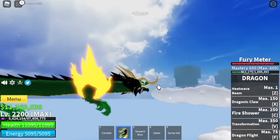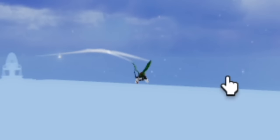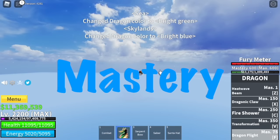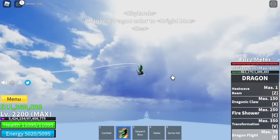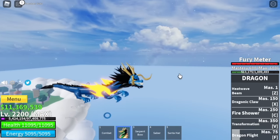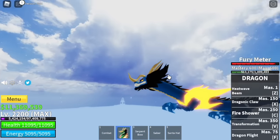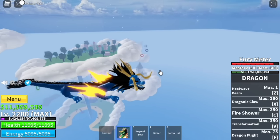Aside from this, when you're in human form, your dragon flight — the wing of your human form — is also colored green. Next up, we got the blue color. Mastery requirement is also zero, so you can change to blue the moment you get the dragon fruit. But you need dragon flight, so at least 75 mastery. Here is the blue dragon form.